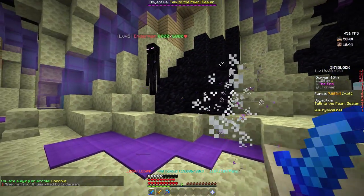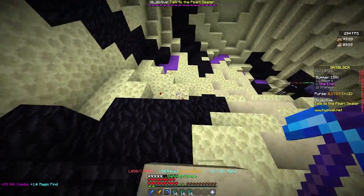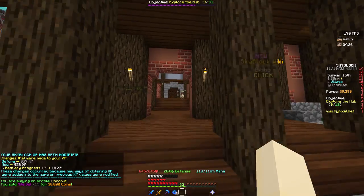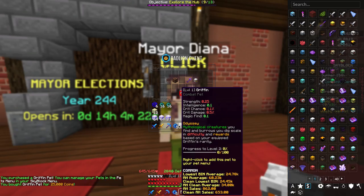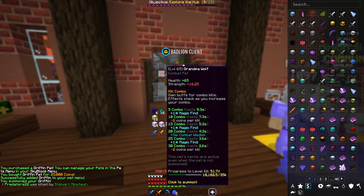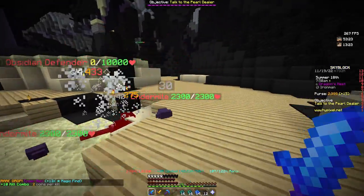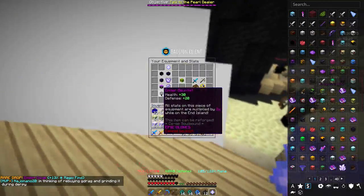One-shotting endermen with Grandma Wolf — one-shotting endermen with no talismans, no god pot! I've got some extra cash so I'm gonna go over to Mayor Diana, say hello, and buy a Griffin pet. I ended up getting my Grandma Wolf all the way up to level 65 — that's pretty cool. But now I can finally use a better pet.